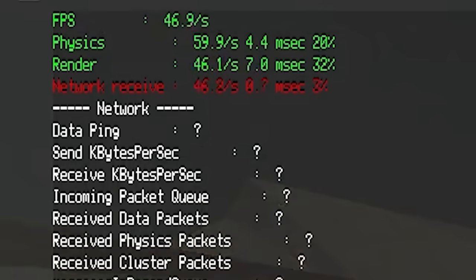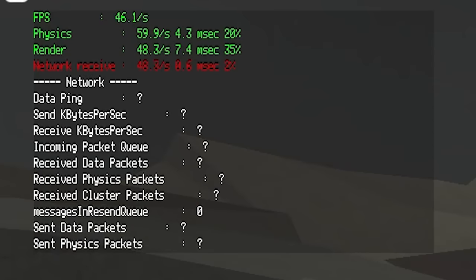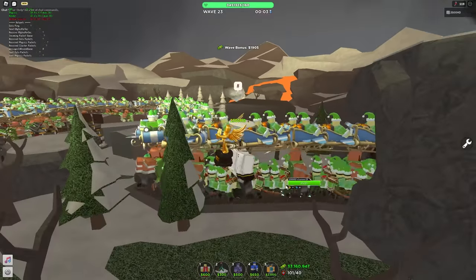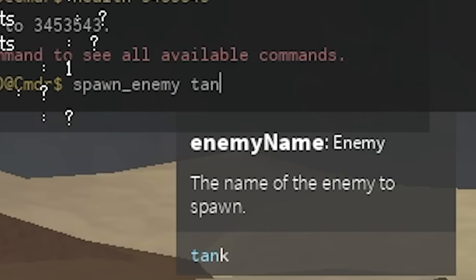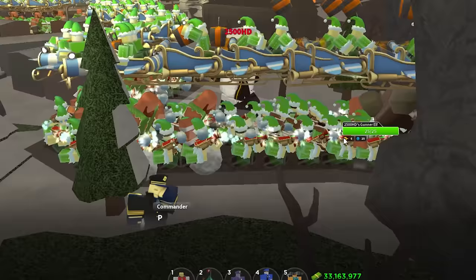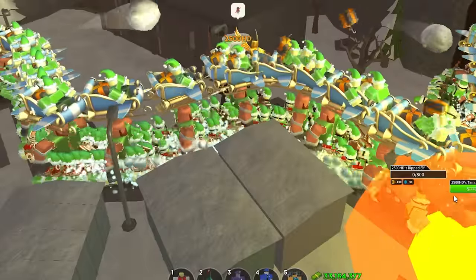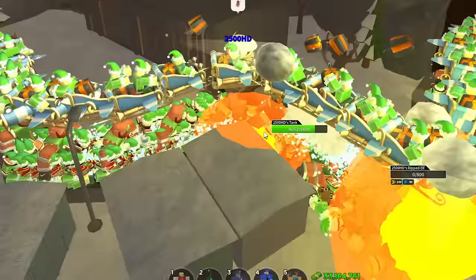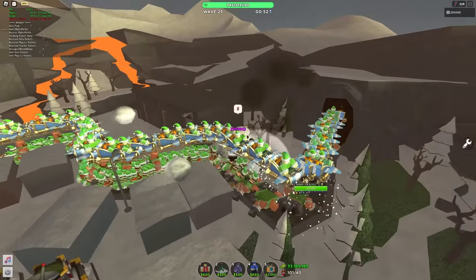It's getting pretty laggy — I'm getting about 50 frames per second. I put it on graphics two, that did not do anything. How about one? That made it worse. I don't know how it got worse, but it did. Anyways, we're just absolutely spawning. That's boring — let's spawn an enemy tank, do five tanks, and see how fast they plow through. There's a bunch of ranged boys in the back so we should be powering through them. God, this is so laggy. We killed five tanks that fast — that's actually kind of impressive.